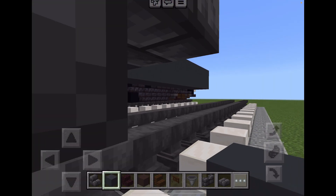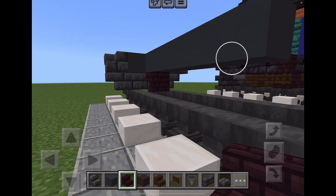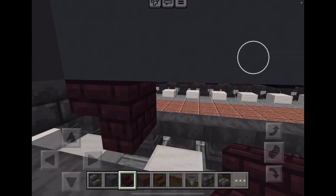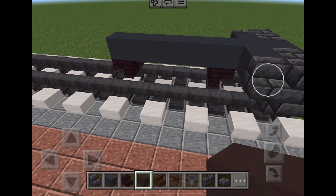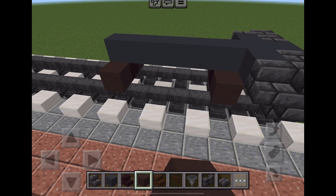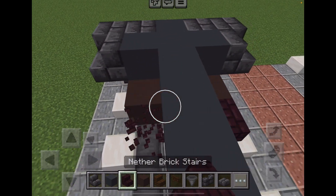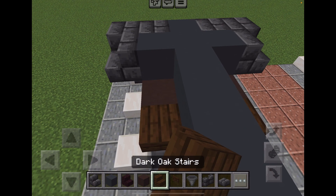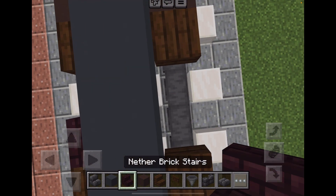You need nether brick stairs for the bogeys, like that. Let's replace it since there was a mistake. Now we put some grey terracotta, some dark oak stairs, right, sticking to it, and the nether brick stairs.